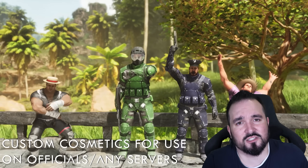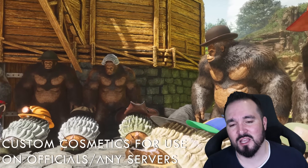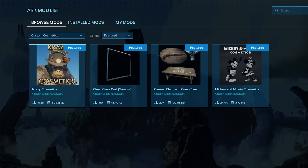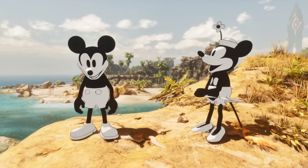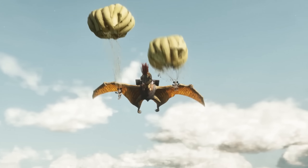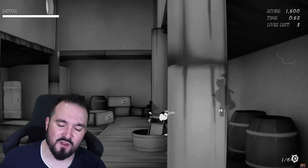Speaking of mods — skins are in the game now. Custom cosmetic skins are now in the game for you to use at your own pleasure and will be available on official servers as well. Currently only three are available: one for player cosmetics, one for S+ glass walls, and one for tic-tac-toe and Mickey Mouse — a skin you can use on official within this cosmetics menu downloaded mod system. There's also a fully different game mode to play — here's Sanix playing it. Anyone a fan of Cuphead is sure going to like this.